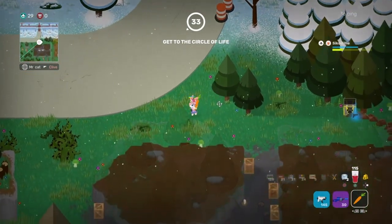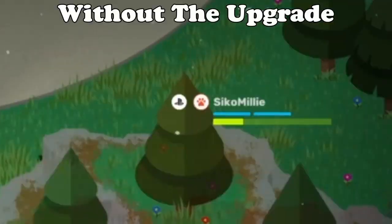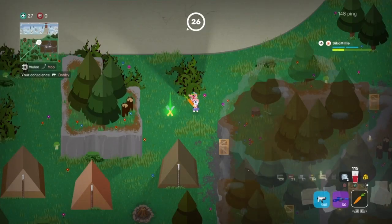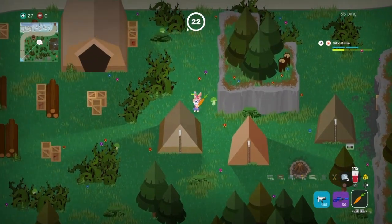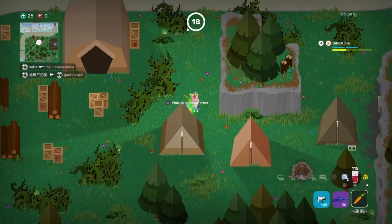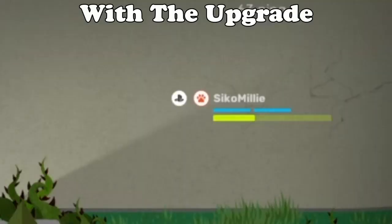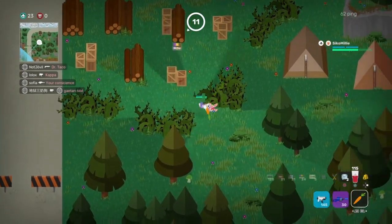Tip number four: many people don't know this one, but the banana fork upgrade actually allows you to gain more HP when you eat consumables — mushrooms, coconuts, whatever. Keep this in mind if you ever want to heal yourself while running away from a battle. Always make sure to equip banana forkers so that you get that extra health boost when eating mushrooms or coconuts.